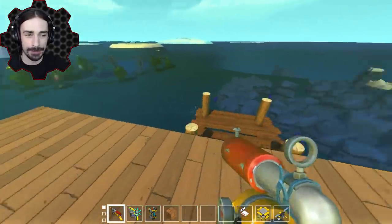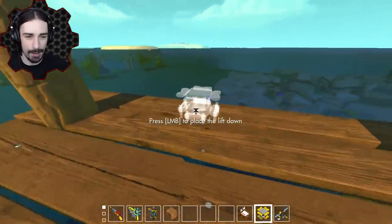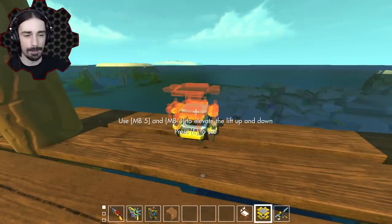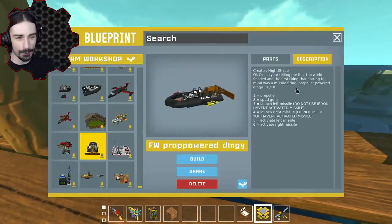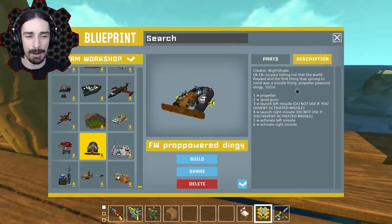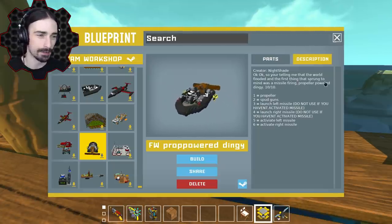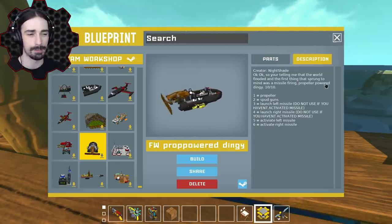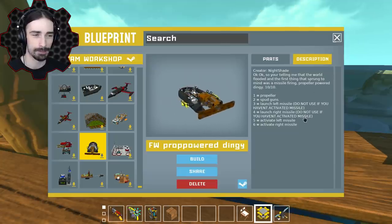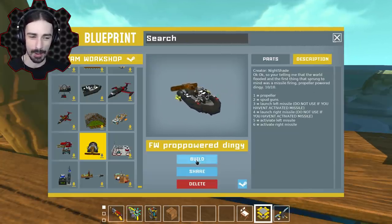Maybe every episode I'll choose just a couple to apply to some islands. You don't have to, but if you think a name should go towards a specific island, try your best to describe which one you meant. Let's get into the creations now. First up we have this crazy-looking creation - this looks like a Mount Everlast style creation - by Nightshade.